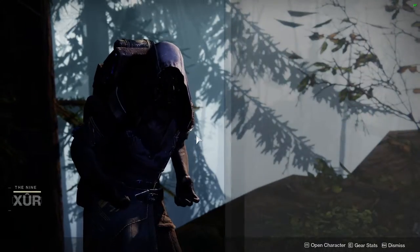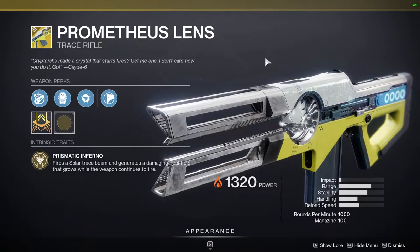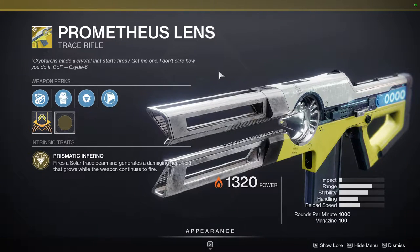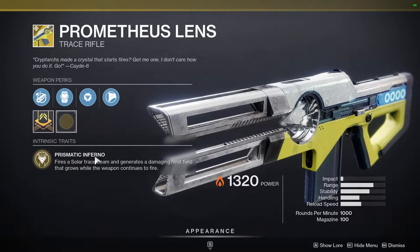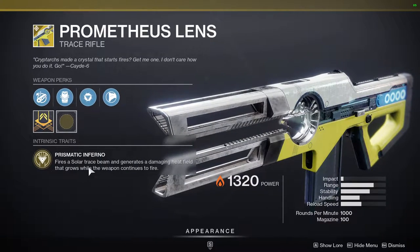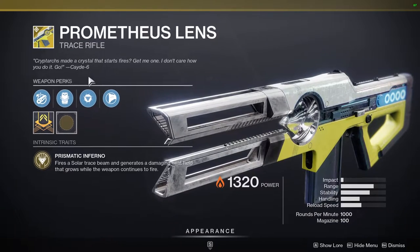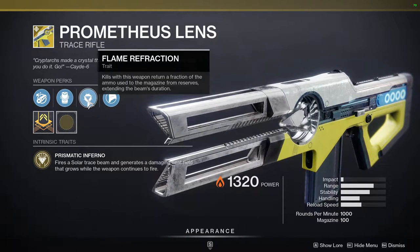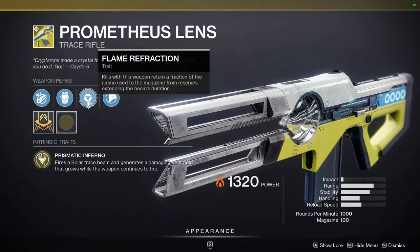Xur's in the Whining Cove in the EDZ and he is currently selling Prometheus Lens. This is a really good trace rifle. If you guys don't have it, definitely suggest you pick it up. It fires a solar trace beam and generates a damaging heat field that grows while the weapon continues to fire, and kills with this weapon return a fraction of ammo used to the magazine from reserves, extending the beam's duration.